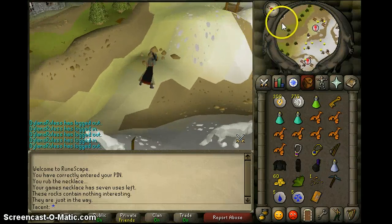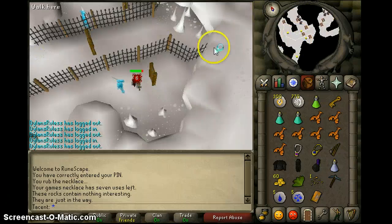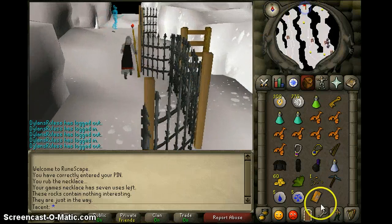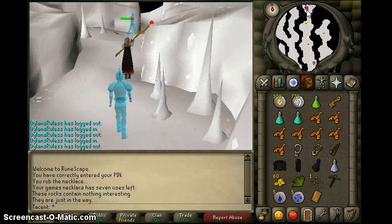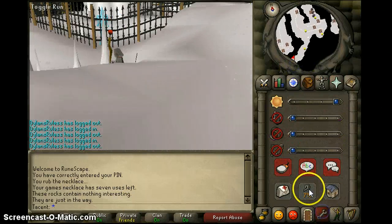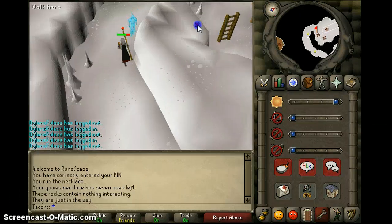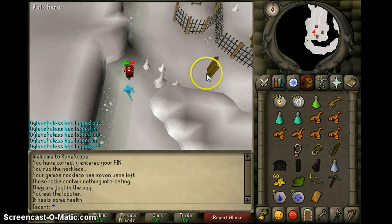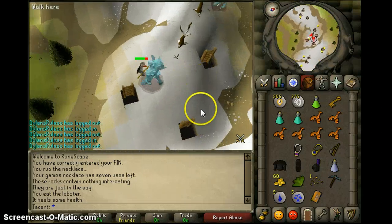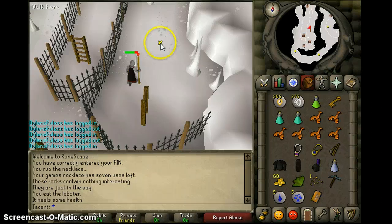Don't go down the middle one — use the southern ladder. Go down the south ladder, then head southwest. Go up the next ladder and there should be two ice giants. Take the eastern ladder down, and now go north along this tunnel. It's a pretty long tunnel and it will dead-end at a ladder.